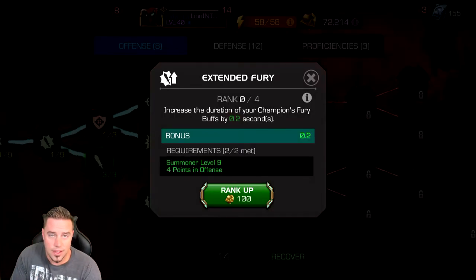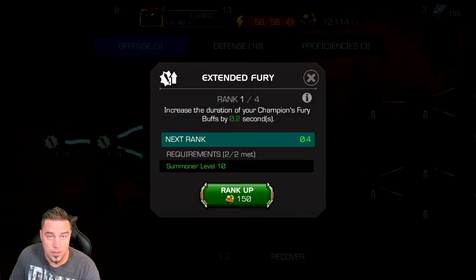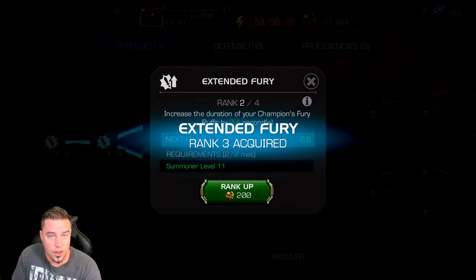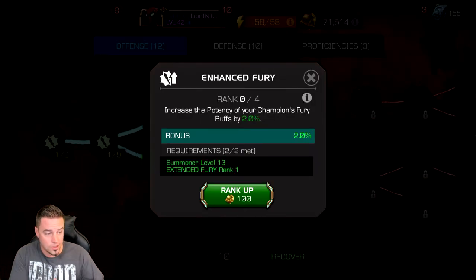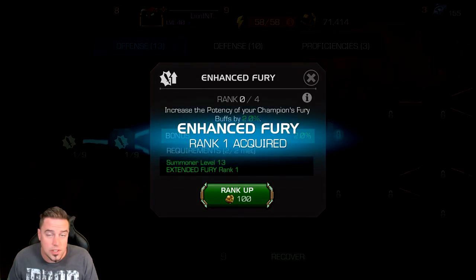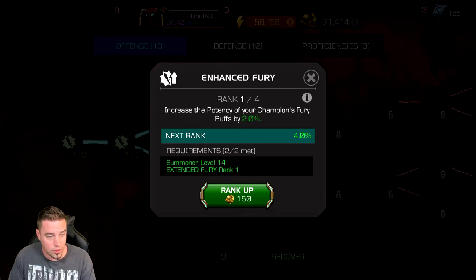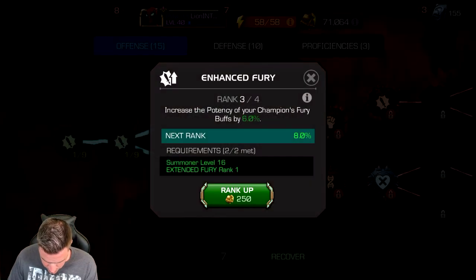If you play a champion with a fury effect — like Medusa or Captain America — Extended Fury might be worth unlocking based on your roster. On this account I have Hyperion, who has a fury on his heavy, so extending his fury is a relatively cheap way to boost him. The next node increases the potency of your fury, giving you even more attack output.